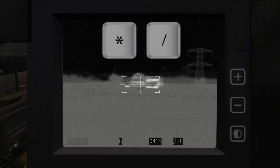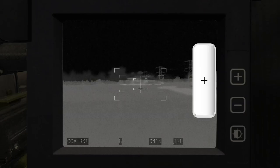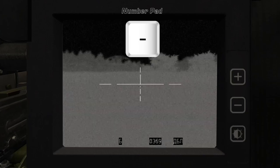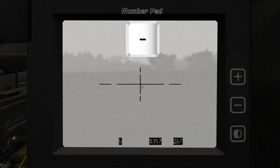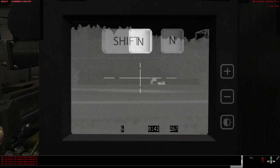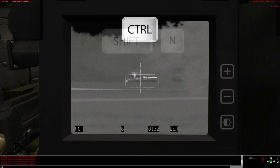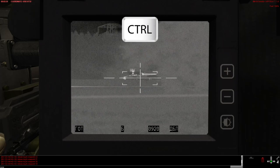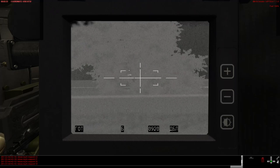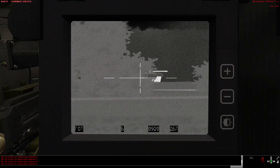Numpad asterisk and slash allow you to adjust the focus. You can turn the thermal imaging system on and off with numpad plus, and numpad minus changes polarity from black hot to white hot. N and SHIFT+N change the zoom level narrower or wider. Control ranges the target and creates a target lock in the underlying system. At this point, you can engage a target directly using SPACE to fire, and Control to regenerate a target's range.